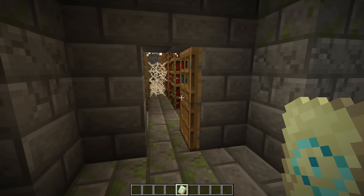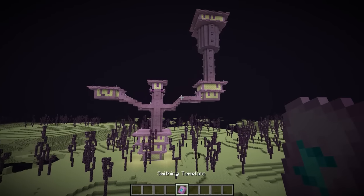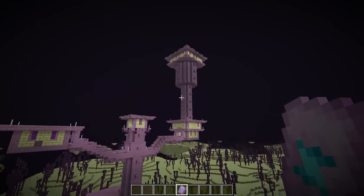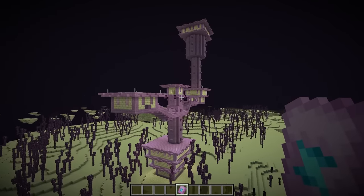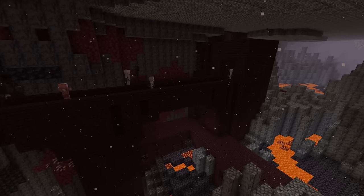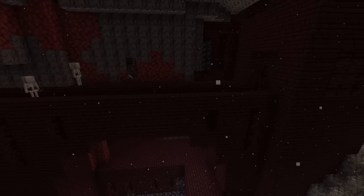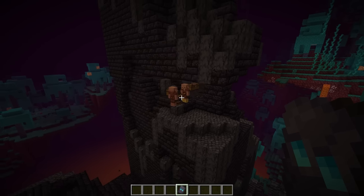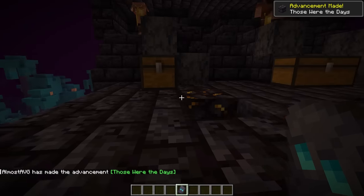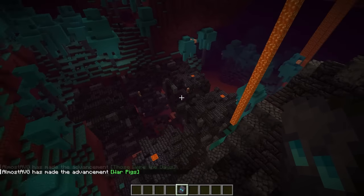The other three armor trims are found in the Nether and the End. In the End, you'll find the spire armor trim smithing template in end cities — look for it while collecting shulkers and elytras. Back in the Nether, at the nether fortress you'll find the rib armor trim in one of the fortress chests, though it may take a while to find a chest where one spawns. Finally, in the bastion you'll find the snout armor trim inside one of the treasure chests in the treasure room.